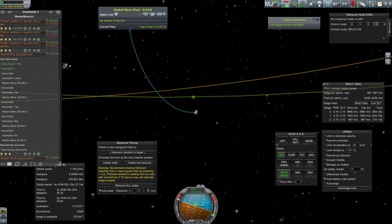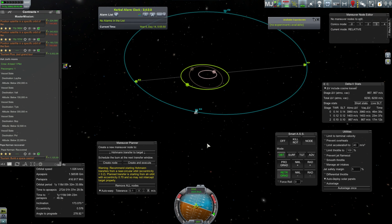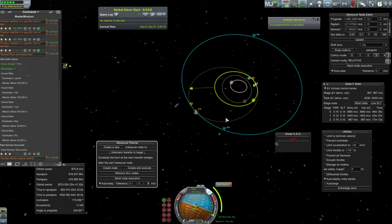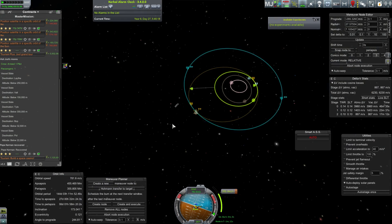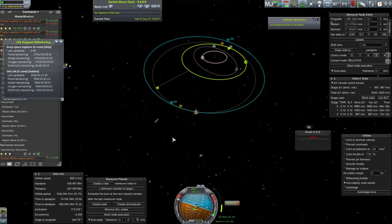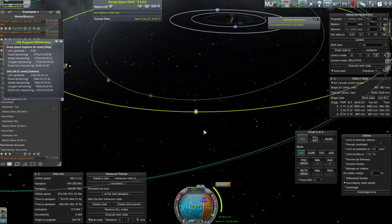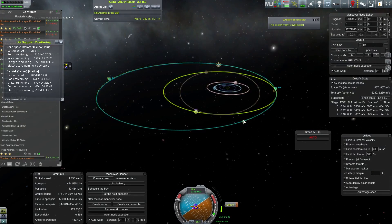I didn't realize this at the time, but I was actually orbiting around Jool the wrong way — clockwise, where normally you'd orbit counterclockwise matching natural rotation. This added difficulty in encountering the moons because the moons are orbiting the other direction, so we're doing head-on encounters with very brief encounter windows. On the other hand, flying by the moons so quickly means they don't affect my path very much — there are pros and cons.